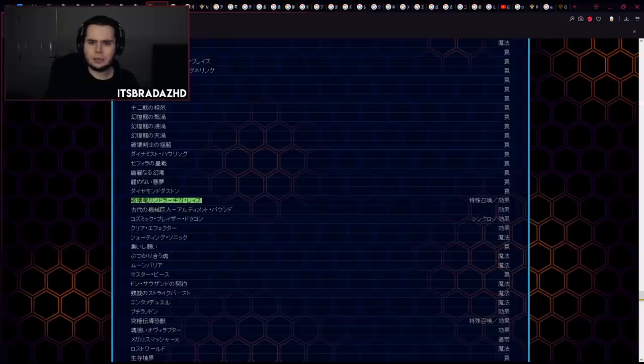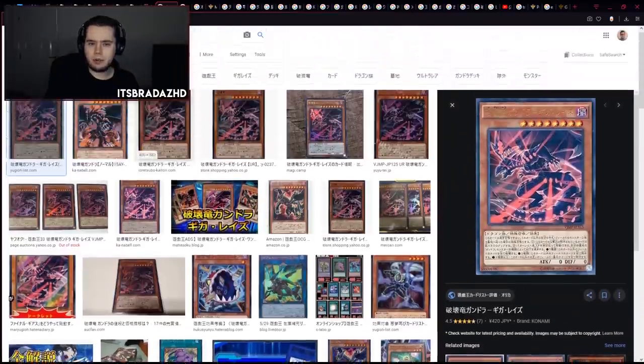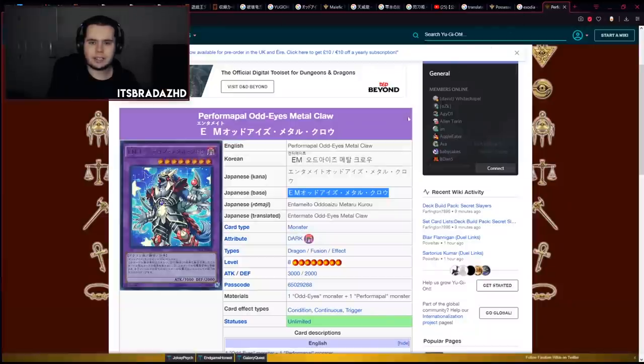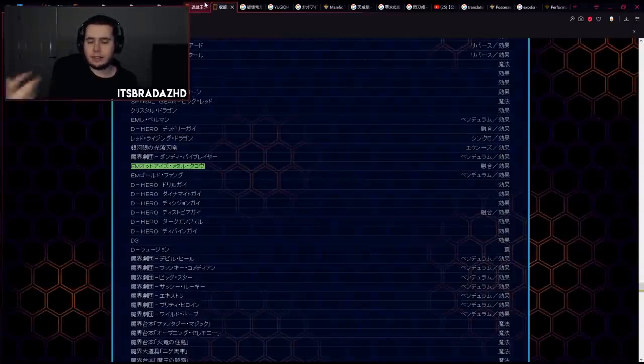The card pool has some OCG-only cards which is interesting. On the subject of Hope Magician, I did some more digging - and there's also Gandora Giga Rays here, which is a V-Jump promo card like Hope Magician. This card is really good with FDK combos involving it and I think it's not in the TCG yet at all. We are getting some cards not available in the TCG in this game, which is really weird. I'm going to do more research and see if I can find other cards coming in that don't make sense to be here. Odd Eyes Metal Claw is also coming in this game.